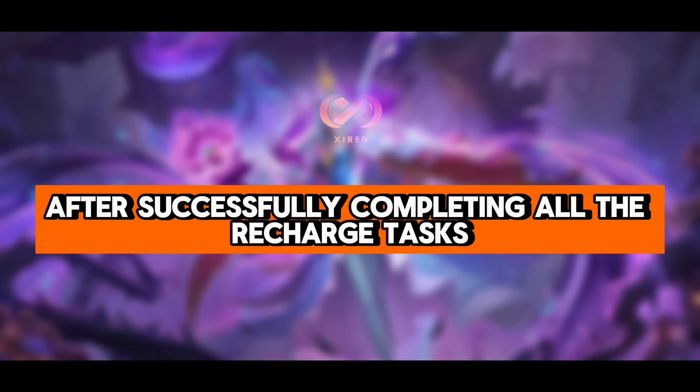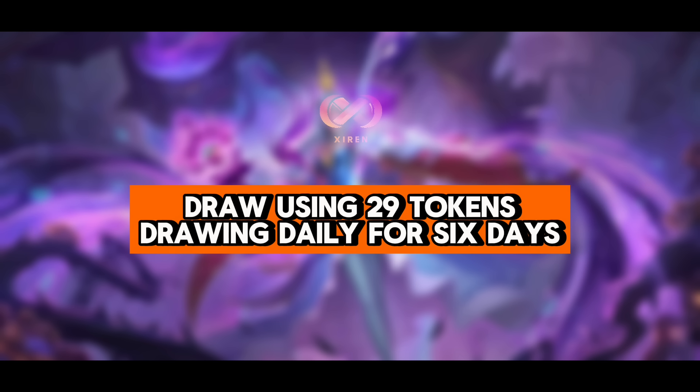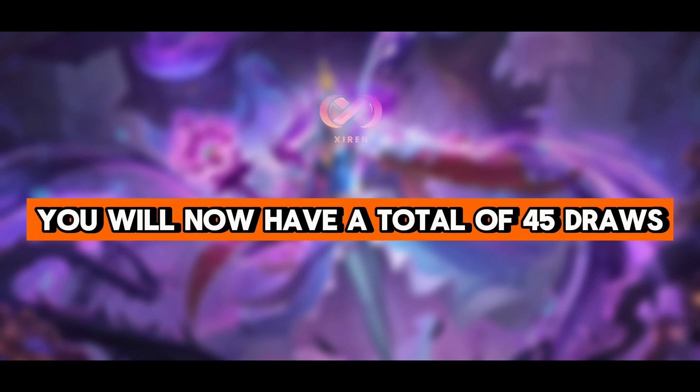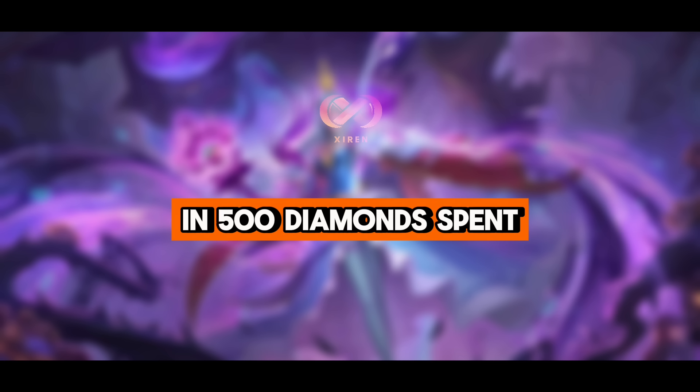After successfully completing all the recharge tasks, drawing using 29 tokens, drawing daily for 6 days, and drawing 10 times for 350 diamonds, you will now have a total of 45 draws and 500 diamonds spent.